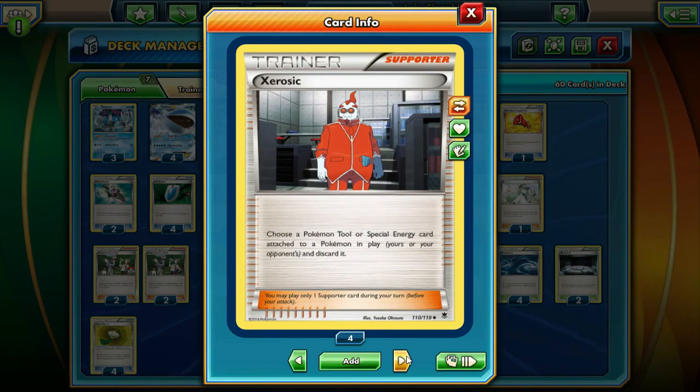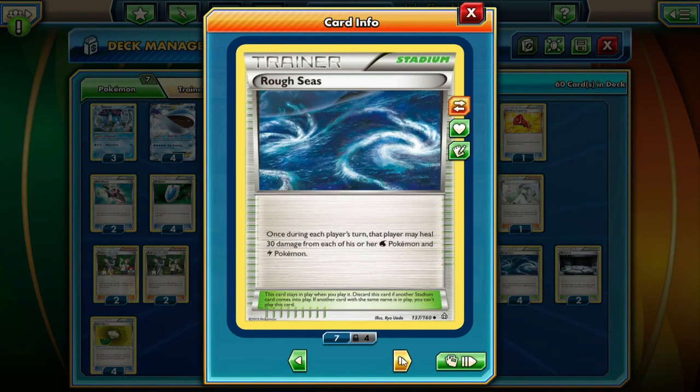We're running 1 Xerosic - it's really good. We can discard Float Stones and discard DCEs. So essentially we have about 8 things to discard Double Colorless Energy, which is really popular in this meta. Then onto the Stadiums - we're running 4 Rough Seas. We just heal 30 damage, we love that, and we never deck out that way.